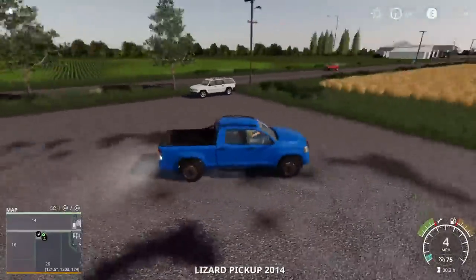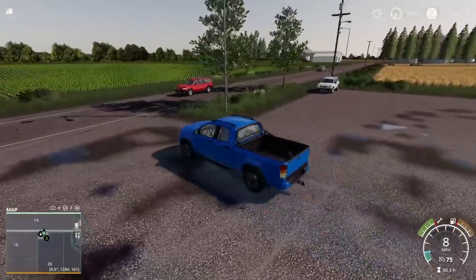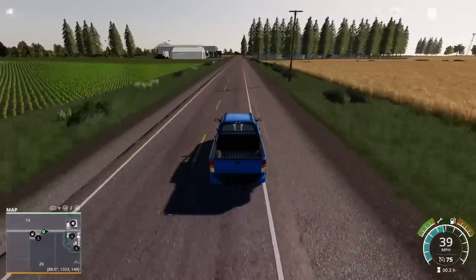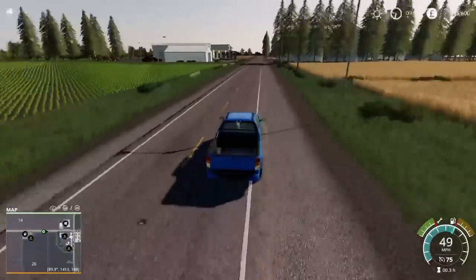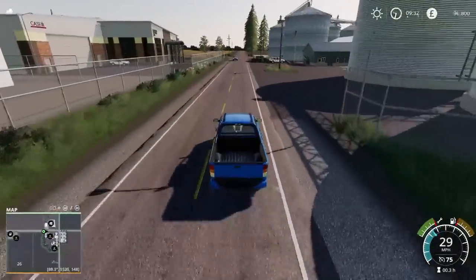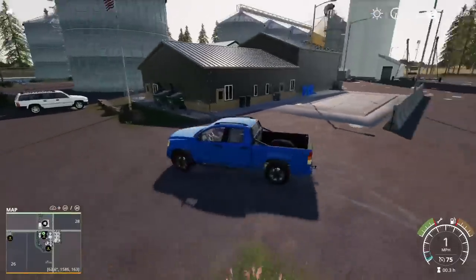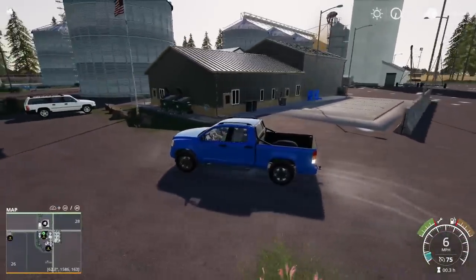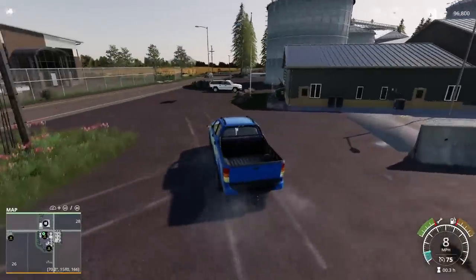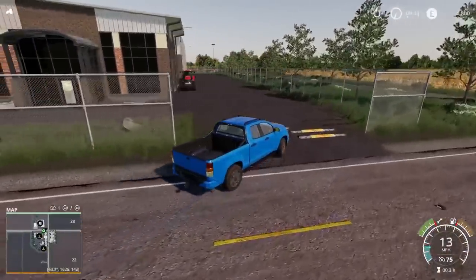We're heading to the store and the north sell point. You can already see the Case vehicles at the back - this is a Case dealership, Central Illinois Ag, a very fancy modern building. To our right we've got the north sell point. There is a bales barn sale point round the other side. I love that the grain dryers work - see all the dust and stuff coming off there. The store here is a Case IH dealership.